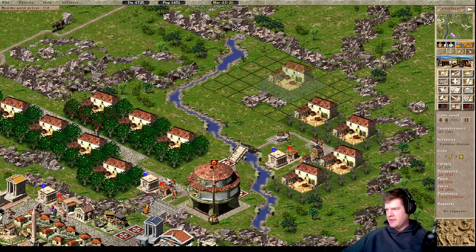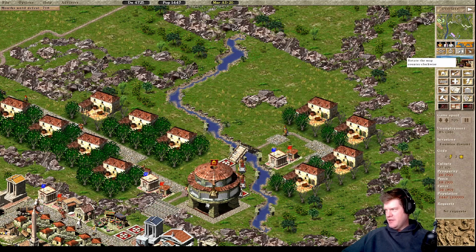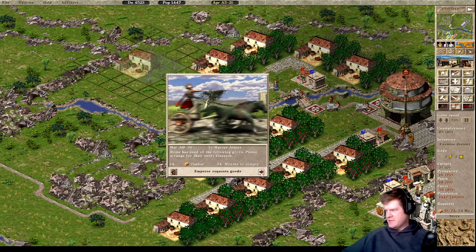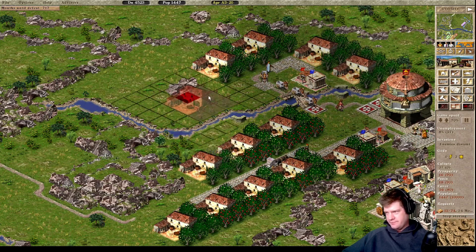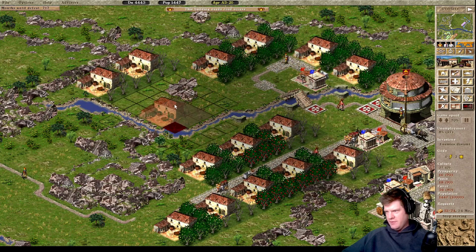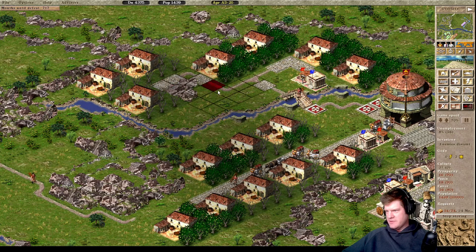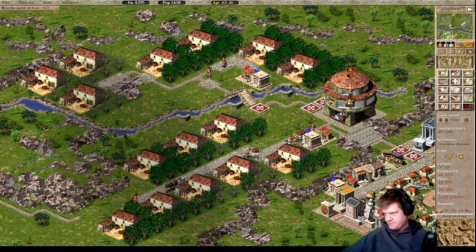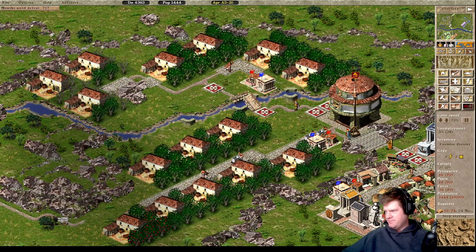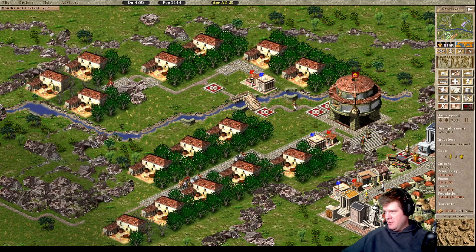With that said, we are going to have to take some time and figure out exactly what we want to do here. I can get a couple more farms up here - I want to secure the farmland so I can stop thinking about it. We're getting asked for timber, so we'll start storing that. We can road this up and get one here, one here, and one here - that's three more farms. We can do a road just like that and that'll touch all three of these. I'll go ahead and roadblock this too, because we don't really need them patrolling this area - they just need to go back and forth for our engineered prefecture.